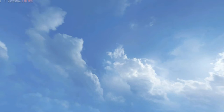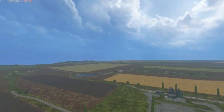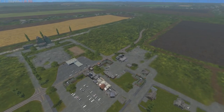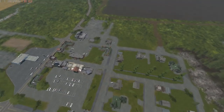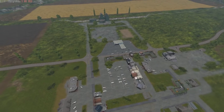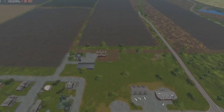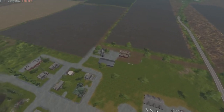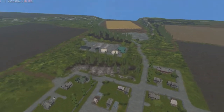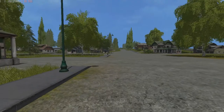Oh my god, look at those clouds! They go away and that sun pops out. Look at this view! Hey folks, how are y'all doing? Check out this view — look at the parking lot and the stores down there, there's a silo, a little hay barn, and the BGA plant over there. Look at those trees!